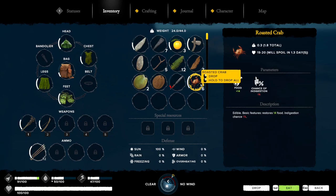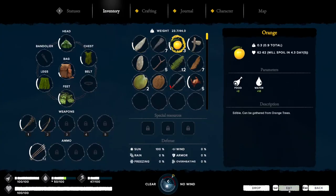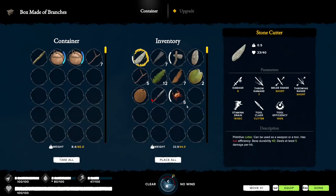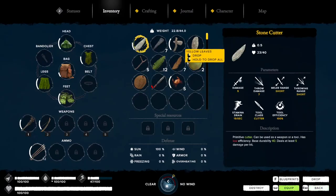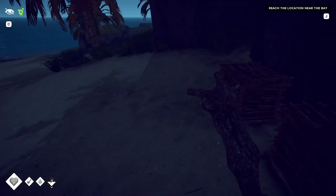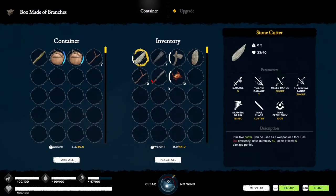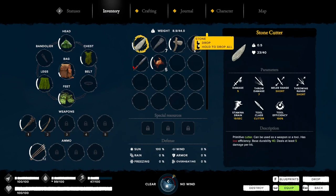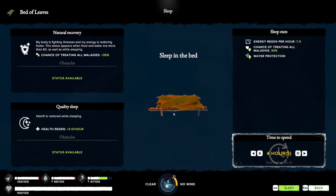Now we've got tons of food. We can drink as well — we've got coconuts here, bringing us up to 80 water, and then up to 100 water. I picked up these coconuts on the beach — these are the ones we dropped on the very first day. Coconuts and leaves in storage, spare sticks in there too. I'm going to keep stone on us in case we break our stone axe since that won't take long. Let's sleep — four hours till morning. We don't fully get all our energy back but let's do that.